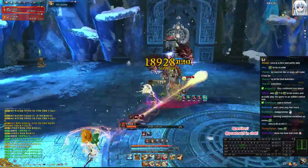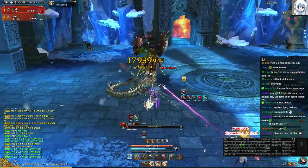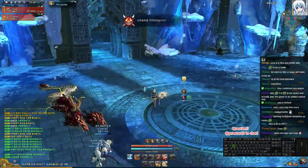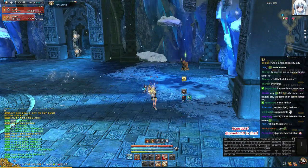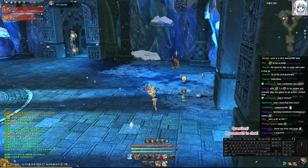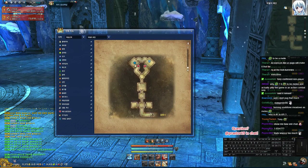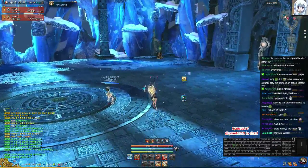When she enrages, she does a shout across the whole room that wipes everybody — you don't get put into fainted status, you can't meditate, you just instantly die. When you die, you have to rez all the way back at the beginning and run the long trek back.